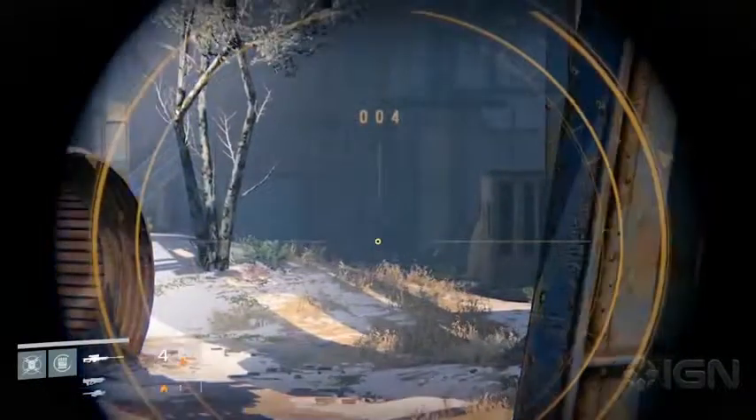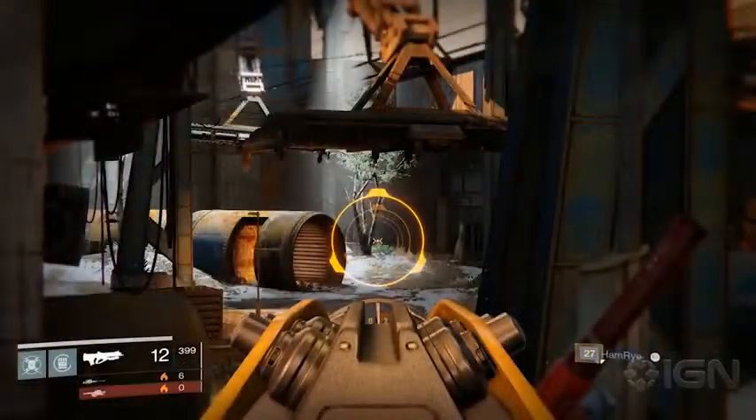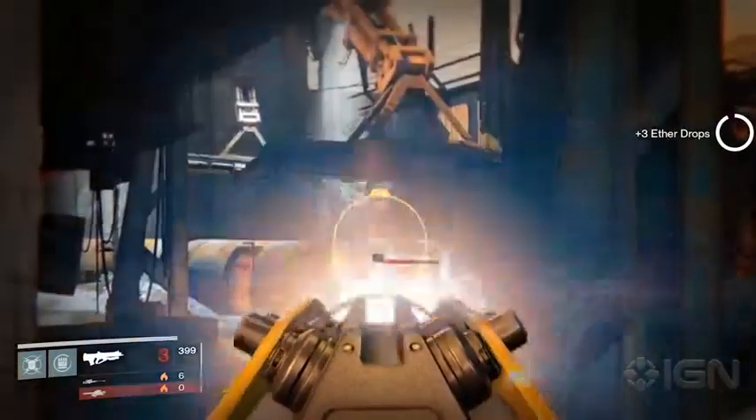We'll zoom in. That door that you see back there — that's the new loot cave. Four enemies respawn there every few seconds, so long as you stay far enough away. You're just going to be able to pour fire into the room, just like the old loot cave, and clear those guys out.